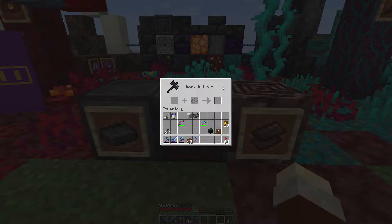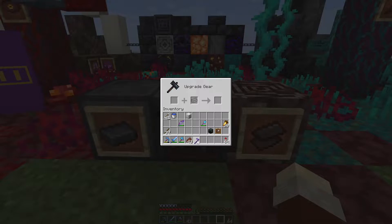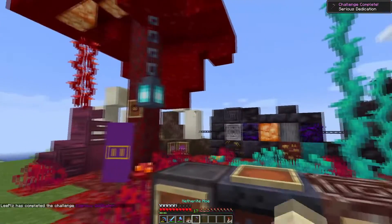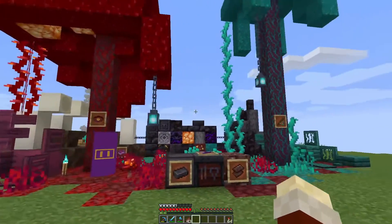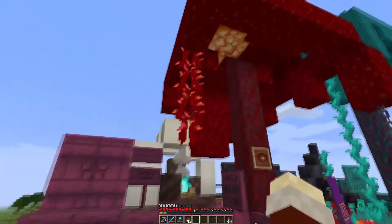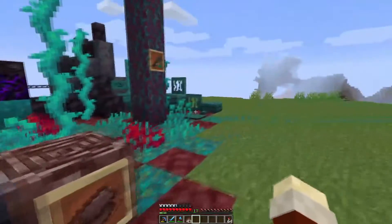We also have functionality for the smithing table and enchantable tools, which I've been saving to do on recording — our first netherite item in the game. Serious dedication. And there we have it — that is 1.16. I think I forgot to mention the vines as well as the roots and things.